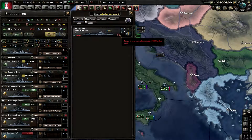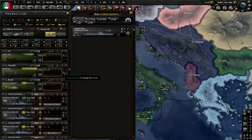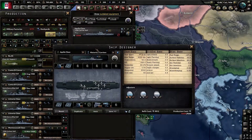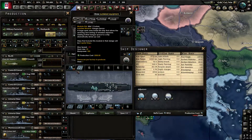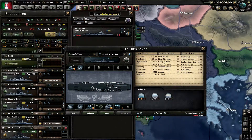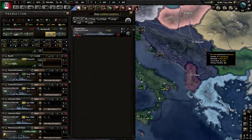Getting started, we're going to start with the carriers. The only carrier that the Italians have in design is a 1940 hull carrier which has 60 planes, two level two AAs, level three engine, and a level one secondary. This is the only one I could find in my research, so if you guys have any other carriers of different time frames, let me know.